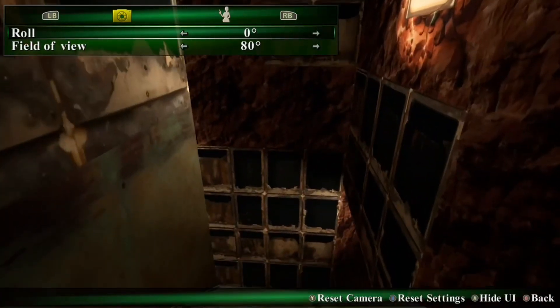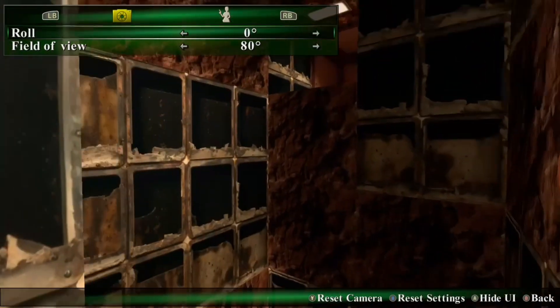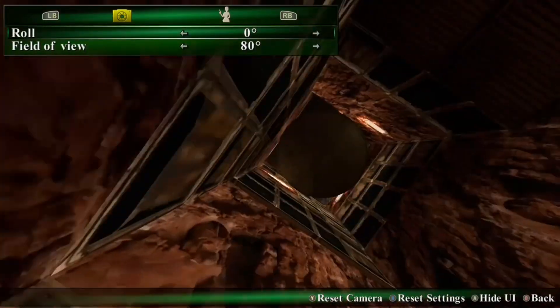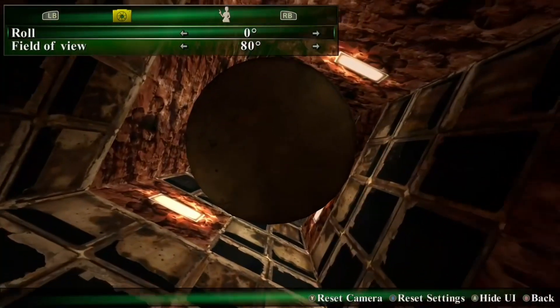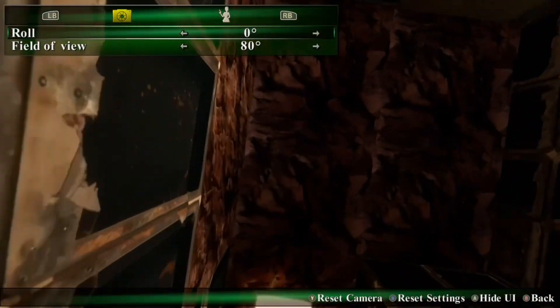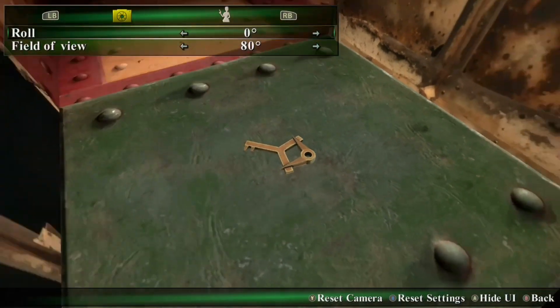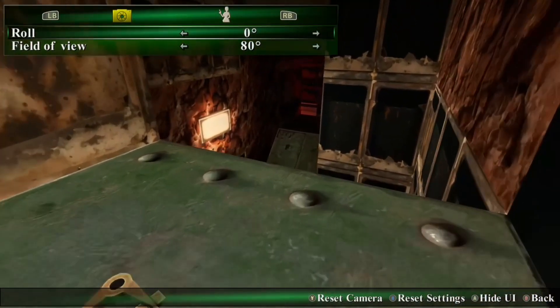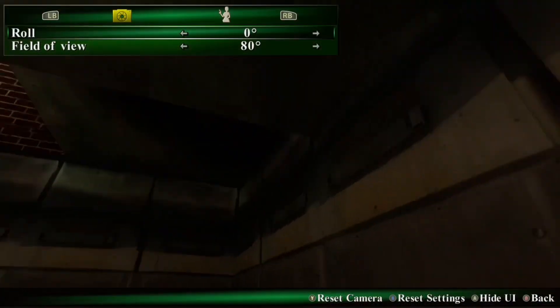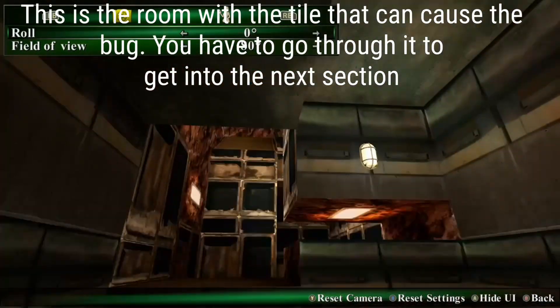I couldn't progress. So I looked it up and apparently that was an issue. You're supposed to stand on a specific square, is what I was seeing. But I tried that and made my loop around again, only to find the drill still hadn't moved to the correct position. At some point, when you're doing that run, the drill moves.